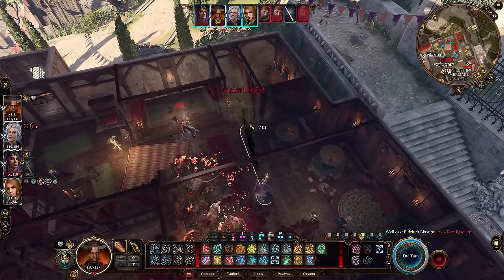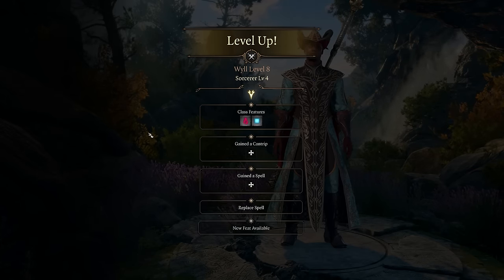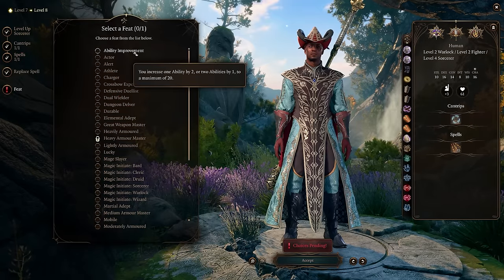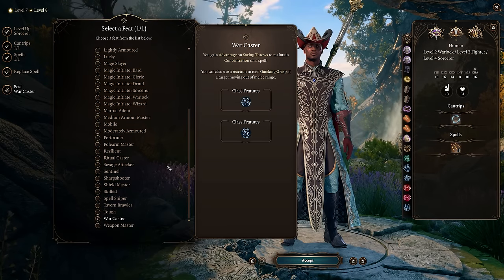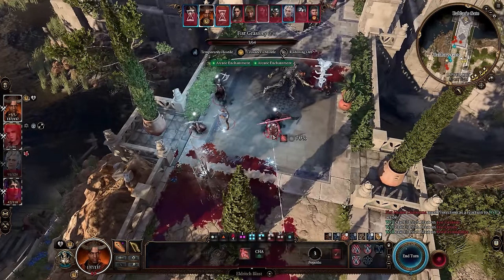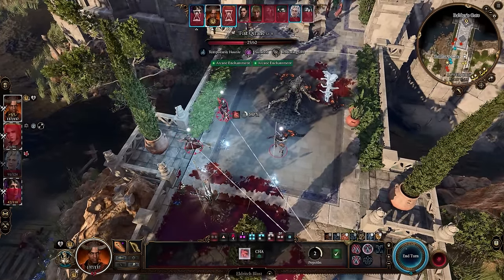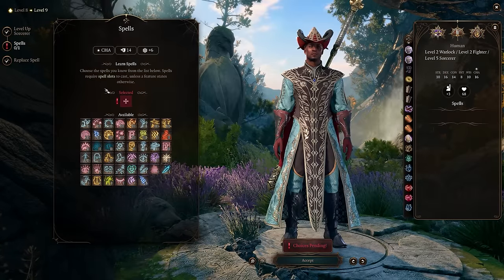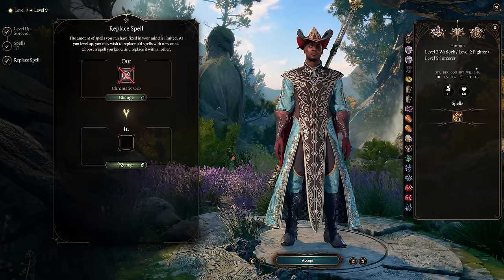At character level 8 (Sorcerer 4), we can add more spells like Scorching Ray, Mirror Image, or Invisibility, and we also get our first feat. I recommend either boosting Charisma to 18 if you didn't get it from the Hag, or War Caster — which gives advantage on saving throws for concentration spells. This is critical for keeping up Hex and Haste, both concentration spells you don't want to lose. At character level 9, we gain both Fireball and Haste at the same level — Fireball can replace Chromatic Orb, and Haste now makes the build about 90% complete.